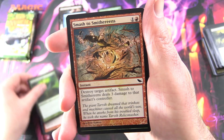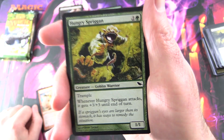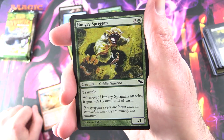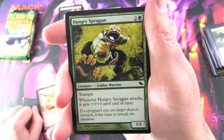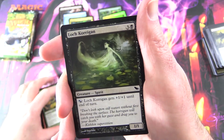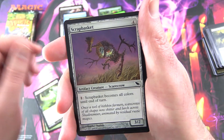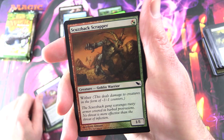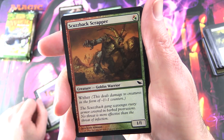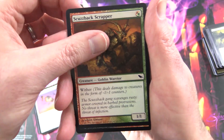Presence of Gond, Smash to Smithereens — speaking of Goblins, that was in my Modern Goblin deck, which is probably worth about five bucks now — Hungry Spriggan, Creature Goblin Warrior, I'm liking this set more and more. Loch Corrigan, Scrap Basket — another Scarecrow there — Skuzzback Scrapper, Creature Goblin Warrior. Apparently if you want Goblins, this is the set for you.